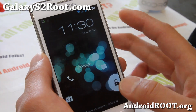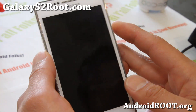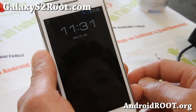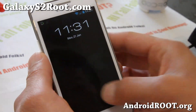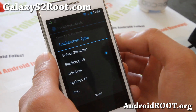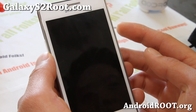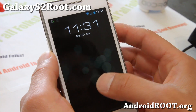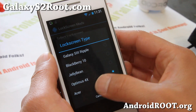You do get other lock screens if you want to. That's the Jellybean one — really nice. And also let's try BlackBerry 10. There we go — BlackBerry 10. I don't really like that much. Optimus 4X — let's try Optimus 4X here, and that one's kind of cool.